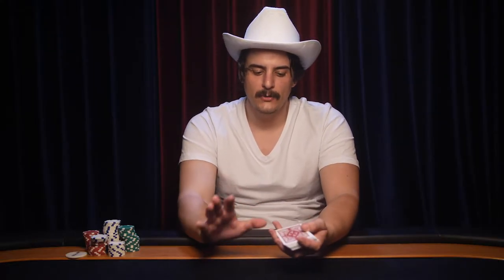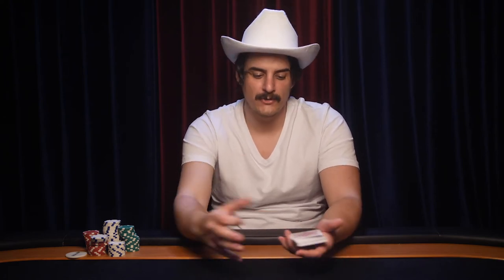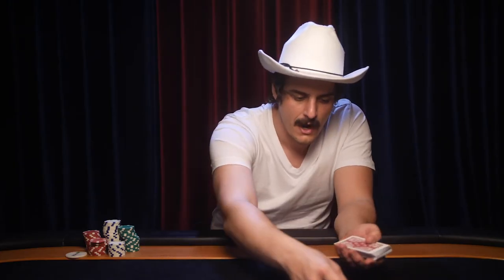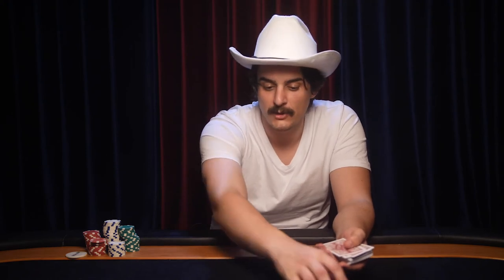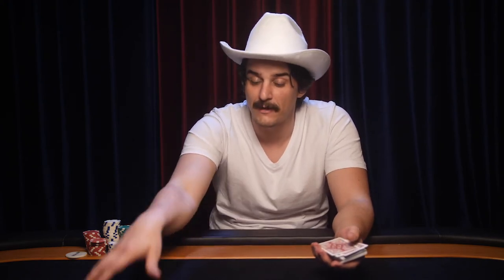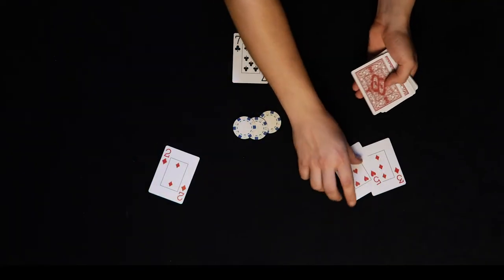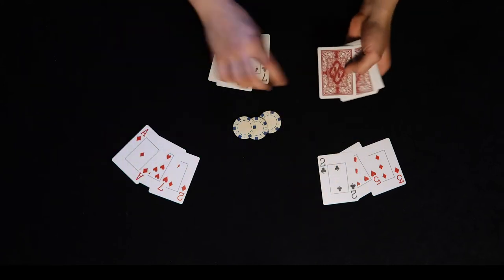I'm going to do a quick demonstration of a three-handed game of five-card draw to show how the game is played visually. With five-card draw, each player who wants to participate needs to provide an ante — in this case, these white chips represent one unit or $1. We have three players in the hand. I'm going to play the cards face up so you can see each player's hand, but normally these cards would be secret to everyone except the player who owns them.